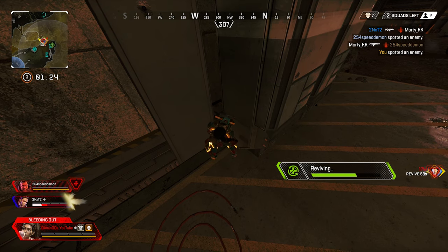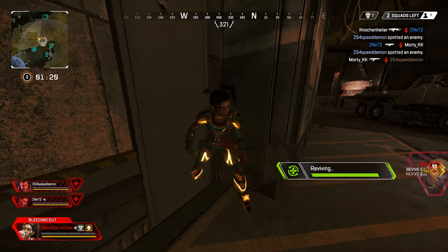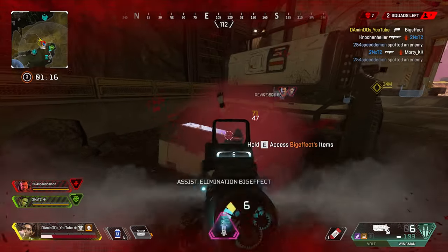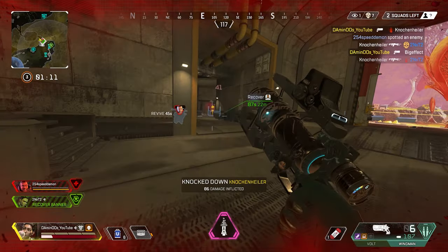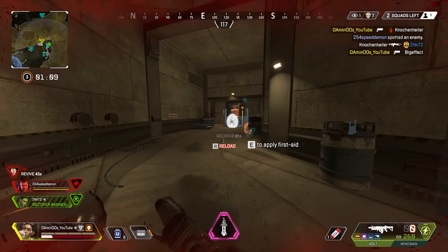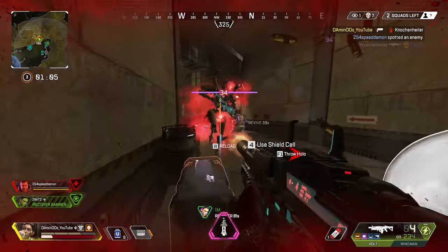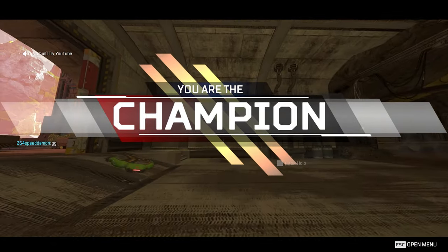Rampart is a tank legend that provides a mix of aggressive and defensive gameplay. Typically, Rampart is a camp-style legend, deploying her Amped Cover to lay out a fortified area. Amped Cover usually takes around 4 seconds to be deployed successfully. When constructed, they become solid walls capable of taking a lot of damage, alongside their energy shield at the top allowing users to shoot through and absorb damage from the outside.